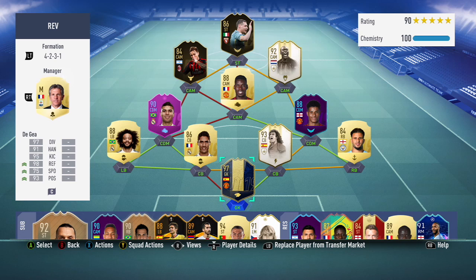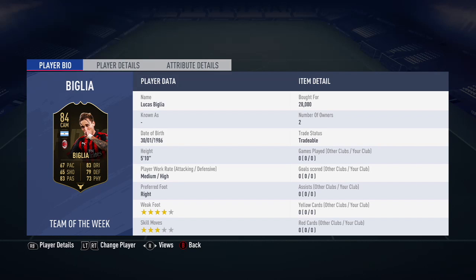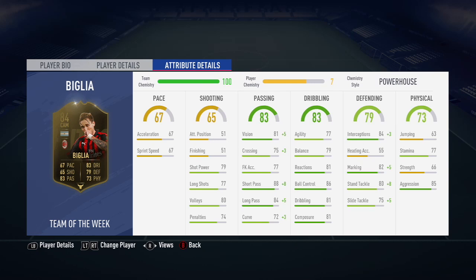Looking at his stats to be honest, I weren't expecting a huge amount from him, but we'll get into that later on in the video. Let's get into it, let's go for the basic information first and we'll talk about the attributes and the chem style. We've got a 3 star skiller with a 4 star weak foot, he is right footed and standing at the height of 5 foot 10 with a high defensive work rate and a medium attacking work rate.